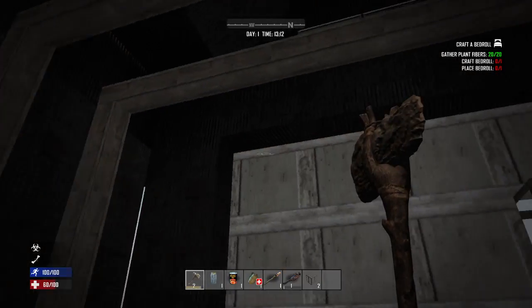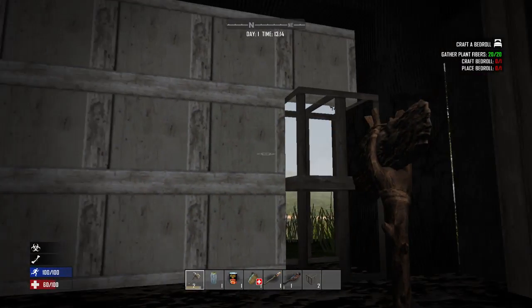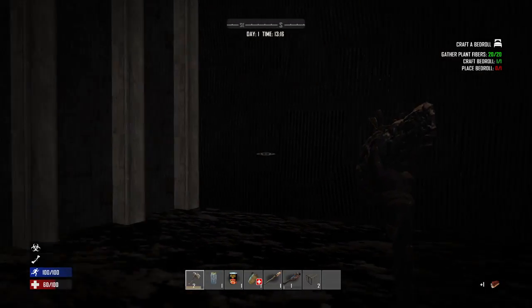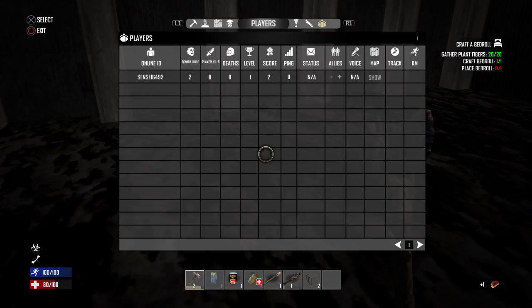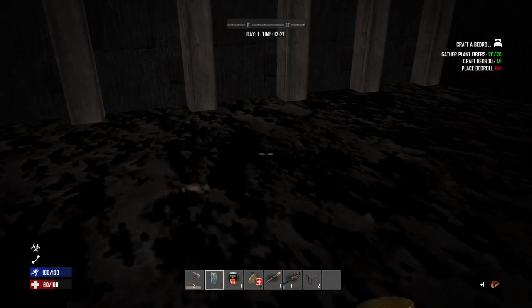What I'll probably do is replace all that with wood blocks and reinforce them so people can't come out. I could also put wood frames in here so they can't get in. I don't think this is going to last very long — I just want this so I have someplace to respawn.